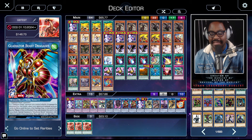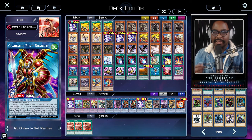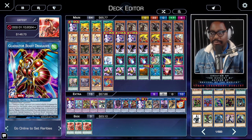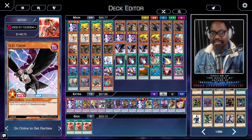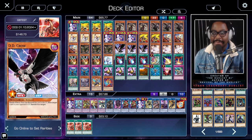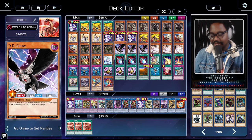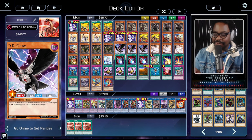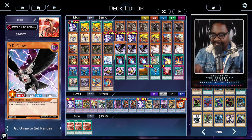We use something called the Rule of Two, which means two cards combined together bring a combination, purpose, or play. We utilize this with cards like DD Crow — a hand trap that can banish our opponent's graveyard, but it's also a Beast/Beast-Warrior/Winged Beast, so going first it can be utilized in our combo. This is how you build a mathematically perfect deck, and my Duelist AI will help you do it.